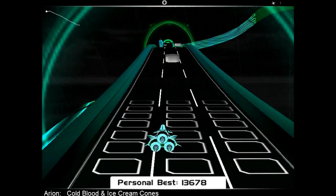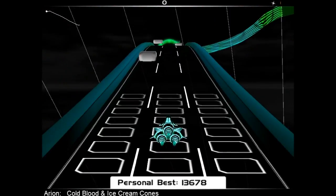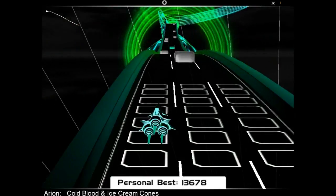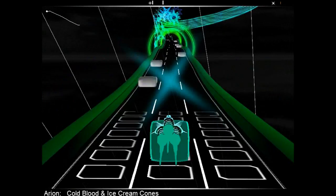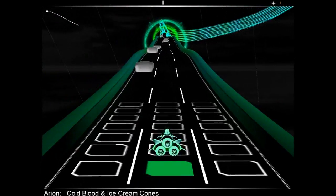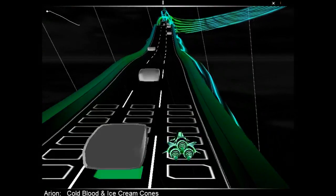I'm playing to 'Cold Blood and Ice Cream Cones' by Arion. It's a really fun game — it's like a music game. You can either play with the arrow keys or the mouse, and pretty much you've got to dodge the gray blocks and the color blocks.